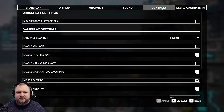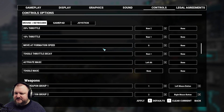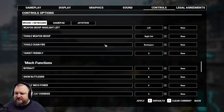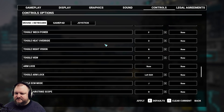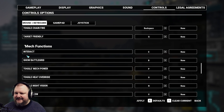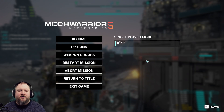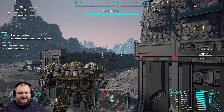If I go to the Options and Controls menu, we should be able to find the keybind for switching mechs. Just scrolling down under the headline Mech Functions, you will find 'Switch Mech,' currently bound to Z — which on the German keyboard is where the Y would be on the US American keyboard.